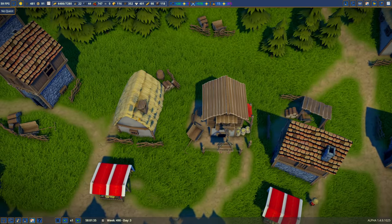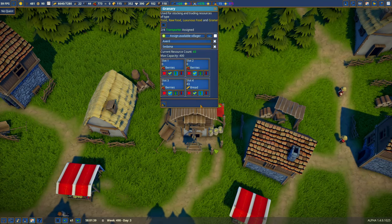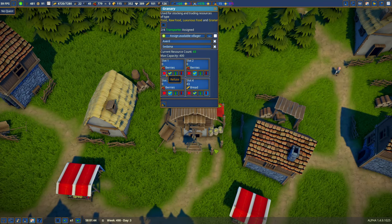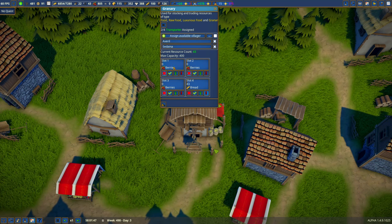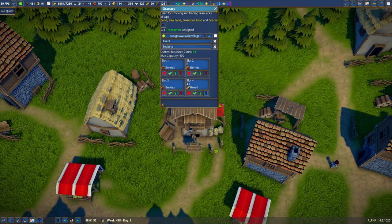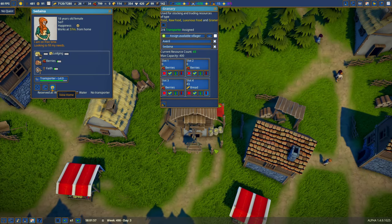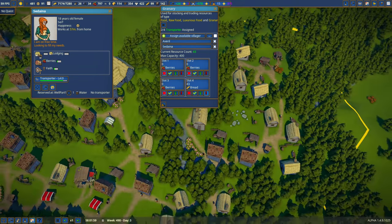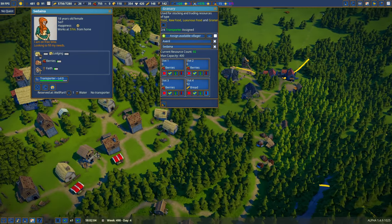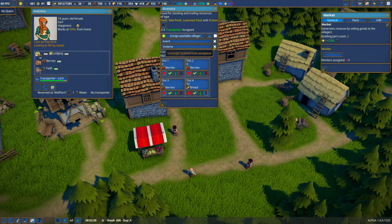I can either delete this nearby house or move the granary further back, and I think I'm going to move it. I'll empty the stock of bread and not stock any berries for now since it's causing complaints. We have two people here — Sedana lives right over the hill and can walk down this little road to reach the granary.